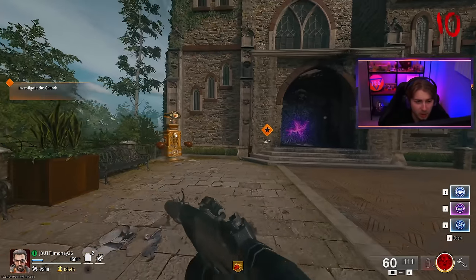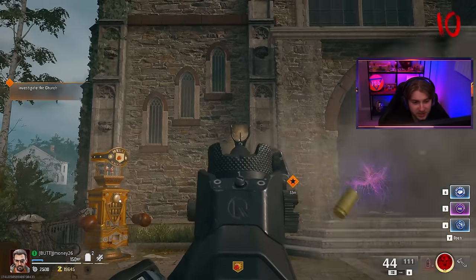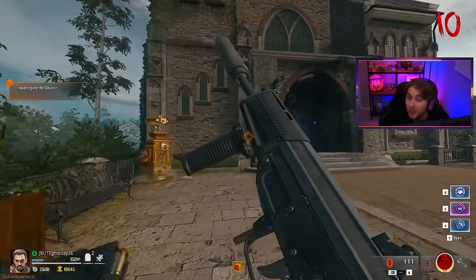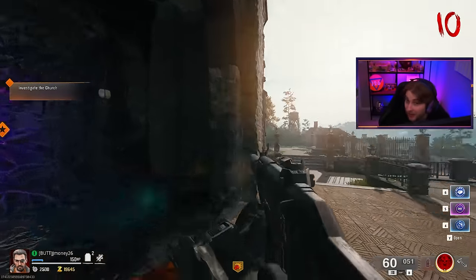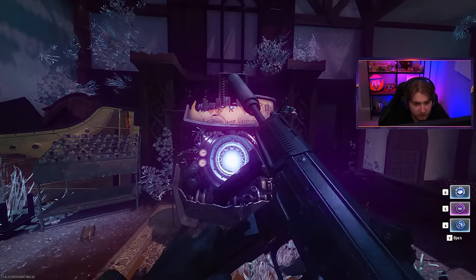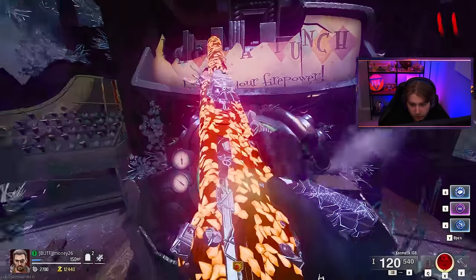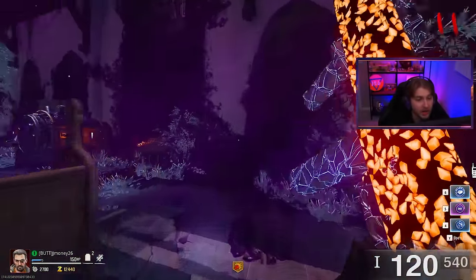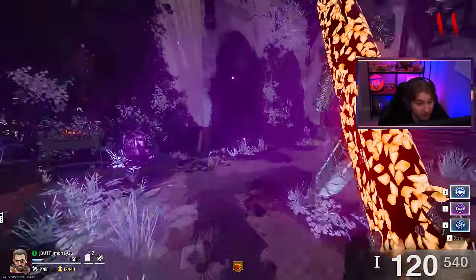Before we pack-a-punch, I'm going to hold down and show the rate of fire here, and after it's pack-a-punched we'll put it side by side to see if it actually does get faster. After pack-a-punching the Compact, we go from 60 bullets in the mag to 120, and now we have 540 bullets in reserve.